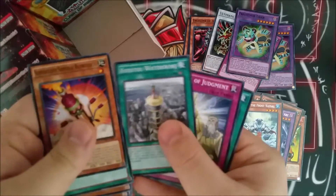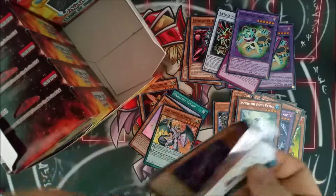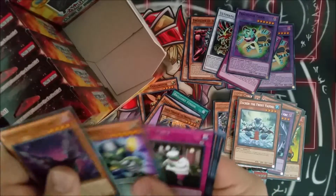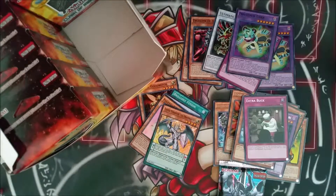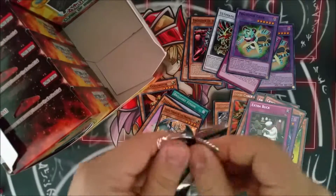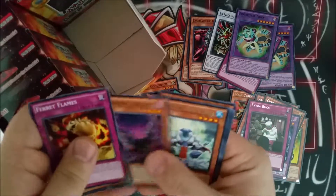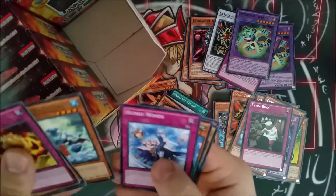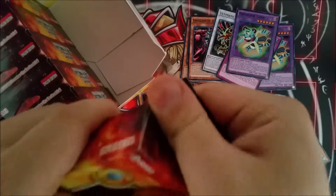Then I inserted the Frost Vessel. Sorry if it's not very clear, I'm still getting used to this new display thing. I might change it up and make a new one, it's too straight on. I need to do an angle, but that will all come this month or this year. And the Frost Vessel, we got no foils in that one, but that's okay. Finally got shut out in one.